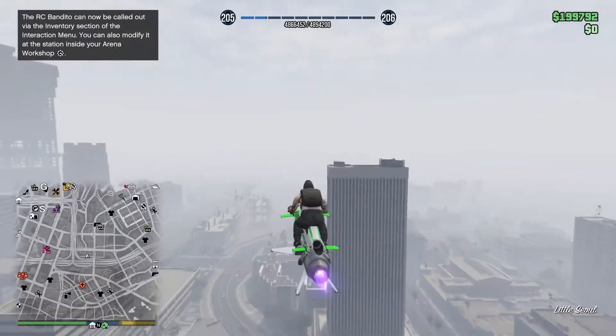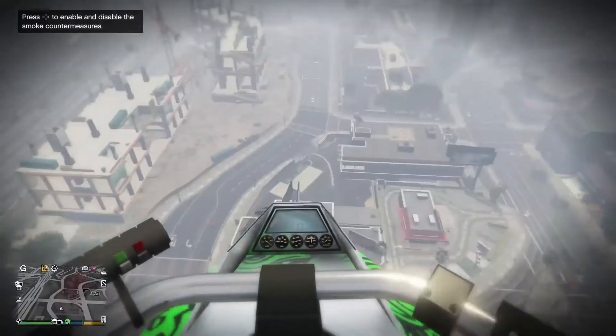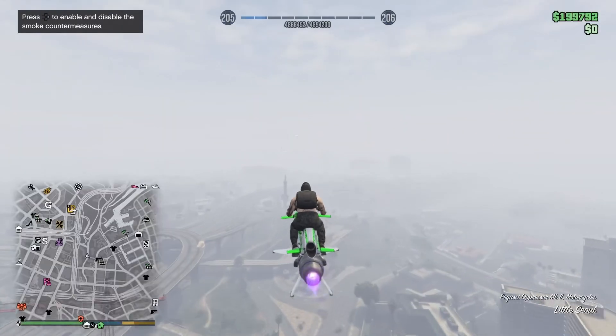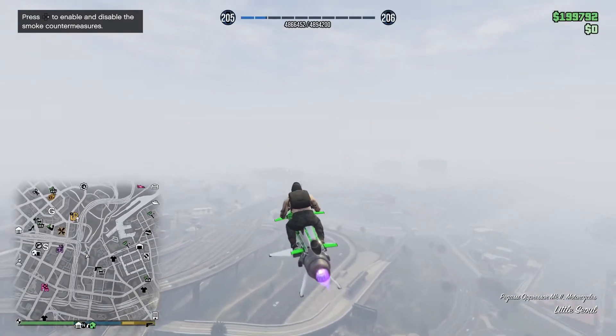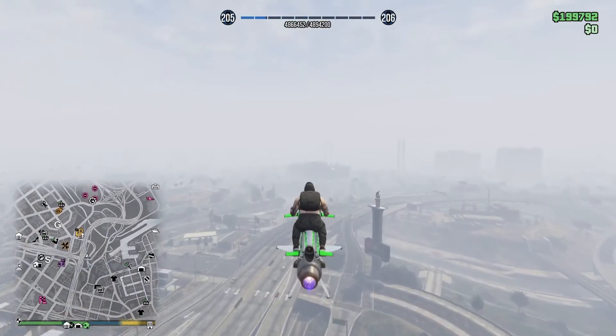When you have made it over to the Arena War Workshop, you want to get out of your vehicle — as you can see I'm still on my Oppressor — and go into the Arena War Workshop, which I'm not too far from. I'm going to do this all in one clip.